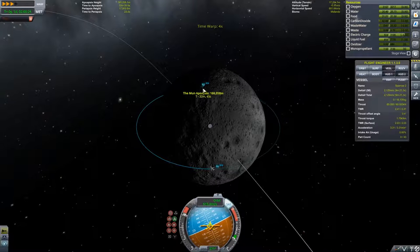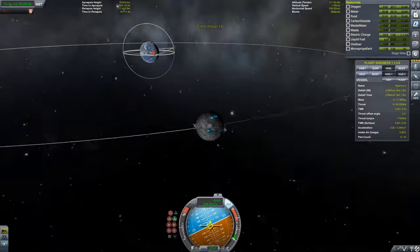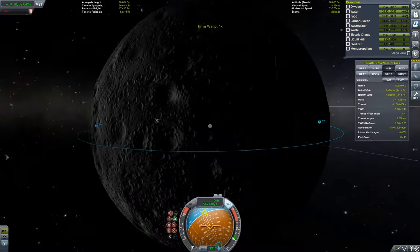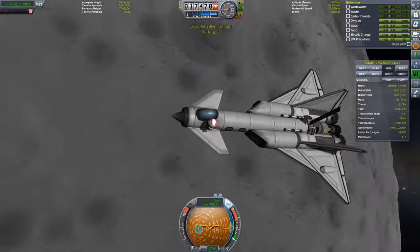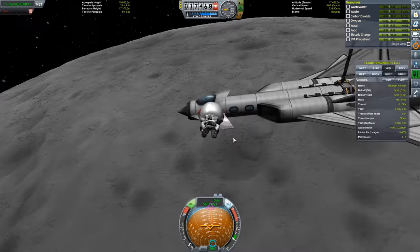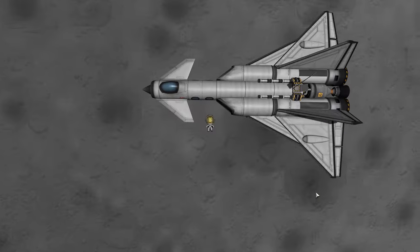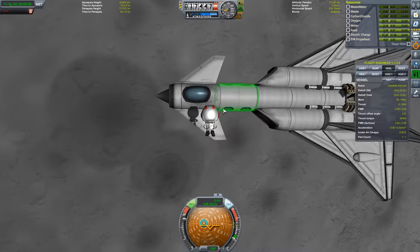We're burning retrograde, falling into the Mun's sphere of influence, and getting into orbit. We've got a nice orbit, not too inclined, which is very nice. Now we just have to pick a landing site. Right now we're getting a beauty shot of Jebediah Kerman between the canard and the wing of the craft, and he's going to get back inside so we can choose our landing site.